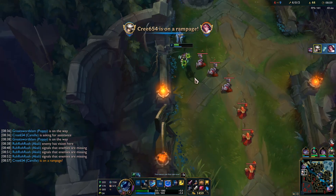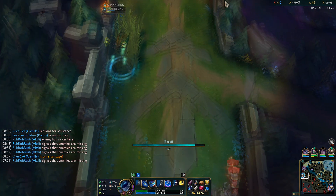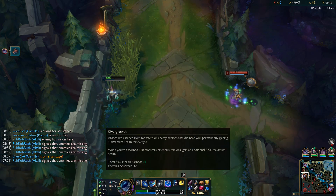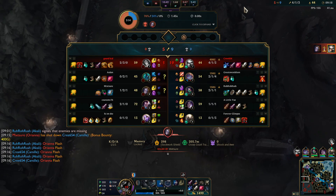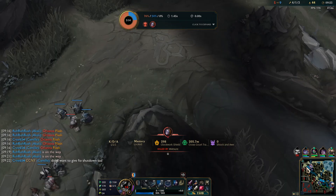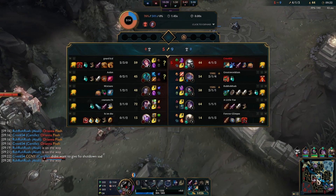Bye bye! Good stuff and just like that we go to execute. I don't think she hit me recently. I'm going to back because I'm afraid of giving her a 400 gold shutdown for no reason. She flashed for it — that's so sad. Didn't want to give Fiora a shutdown. But we actually got her Flash which is pretty good for us.